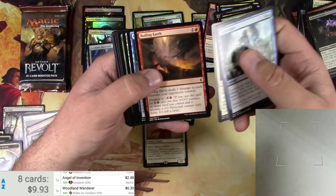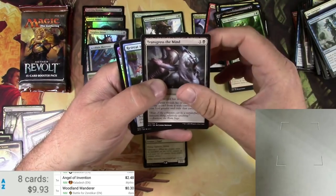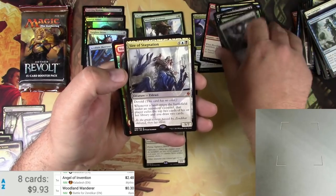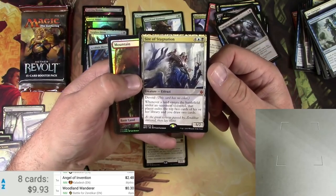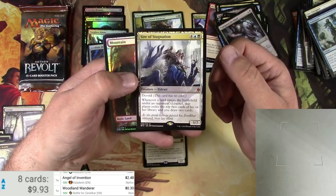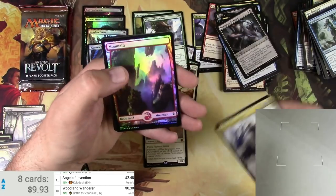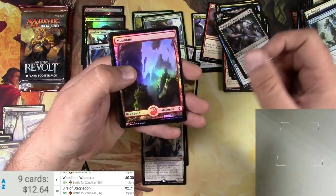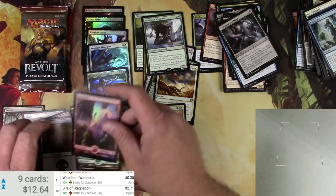Okay - a Castigator, wow look out! Transgress the Mind, Retreat to Coral Helm, Blighted Fen, Sire of Stagnation - another mythic - and a foil Mountain. It's a six-drop Eldrazi, got Devoid, it's a five-seven. Whenever a land enters the battlefield under an opponent's control, that player exiles the top two cards of their library and you draw two cards - nice! That's probably good in Commander. Foil Mountain and an octopus token, so again another foil technically. Nice little haul of foils there.